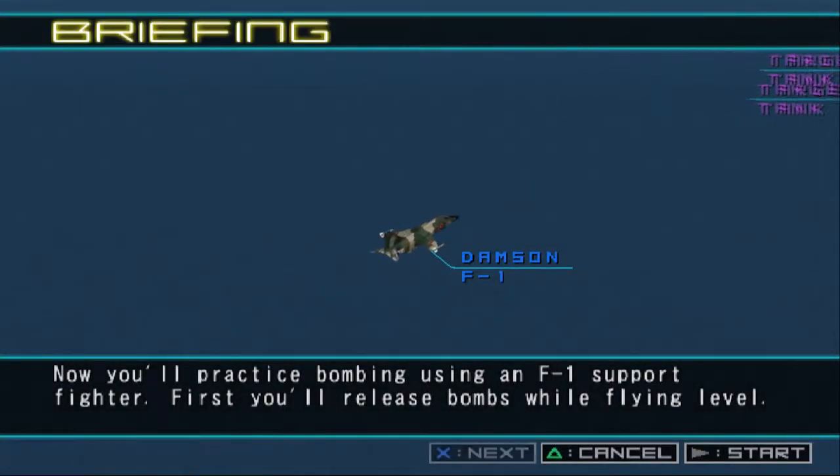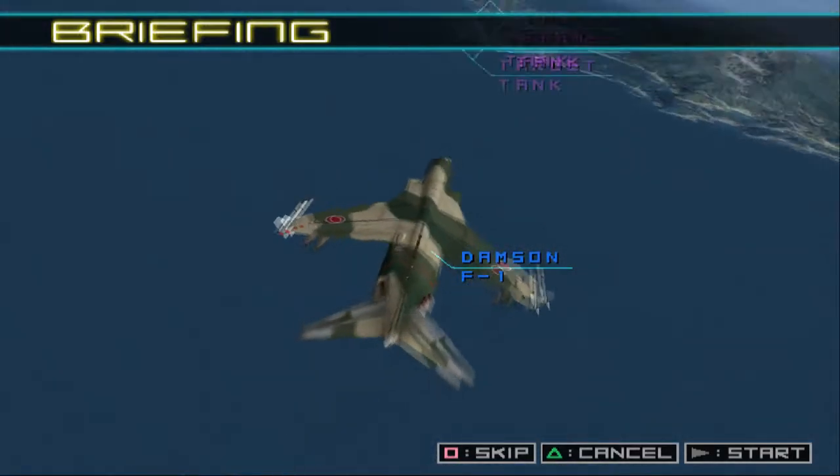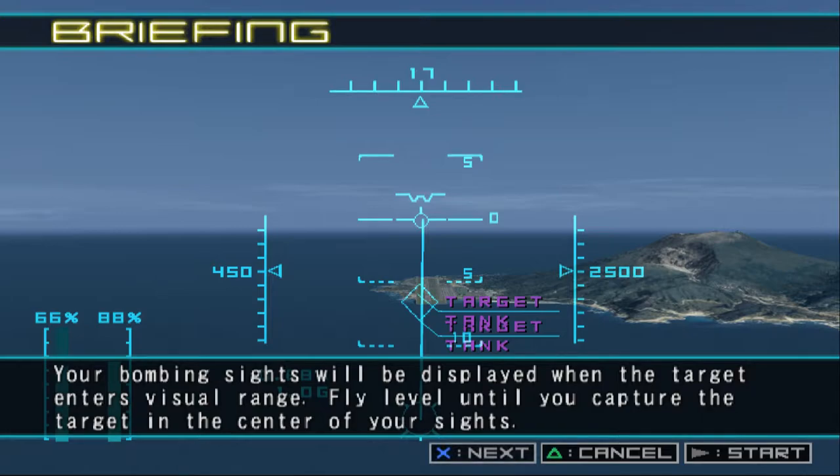Now you'll practice bombing using an F-1 support fighter. First, you'll release bombs while flying level. Training commences at 2,500 feet, 450 knots. Your bombing sights will be displayed when the target enters visual range.